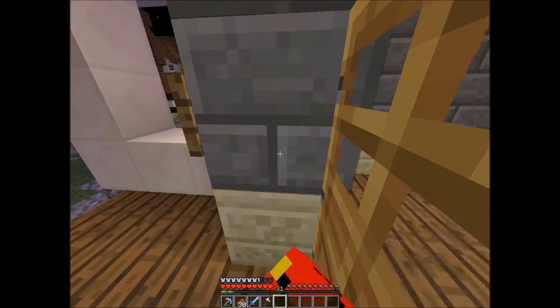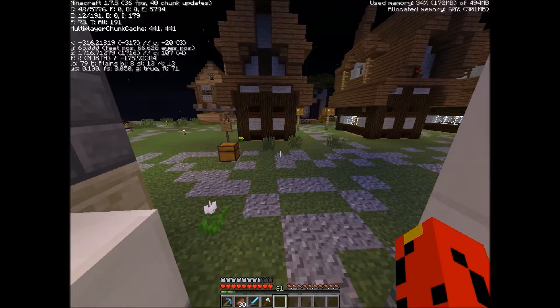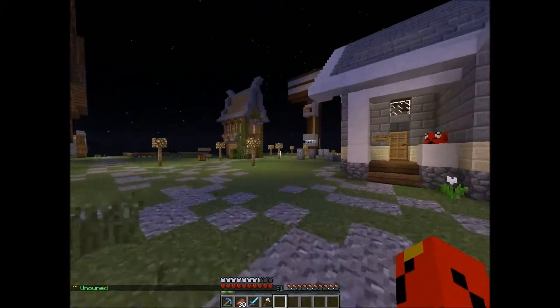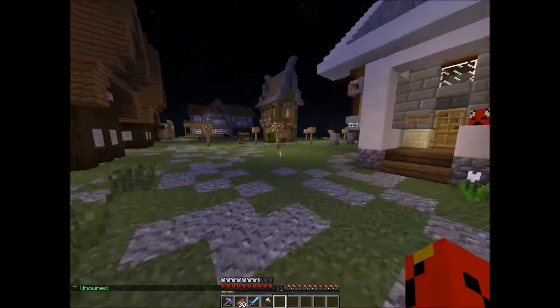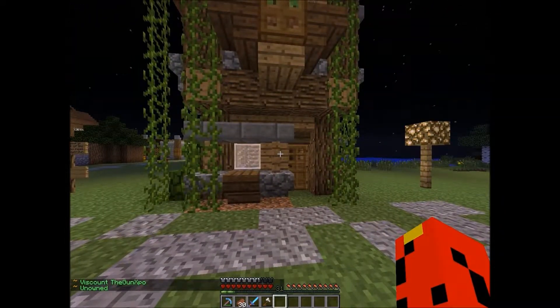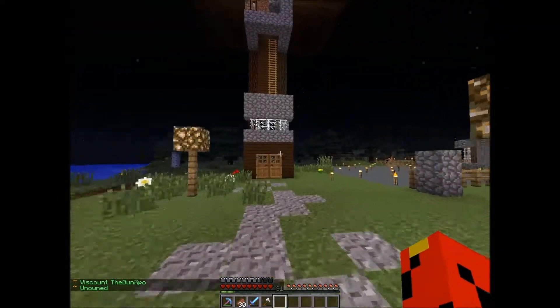Let's show you around. In this chest is just some books that Demon wanted to give me. Since the last episode I haven't seen Jet online — he's been on vanilla mostly.